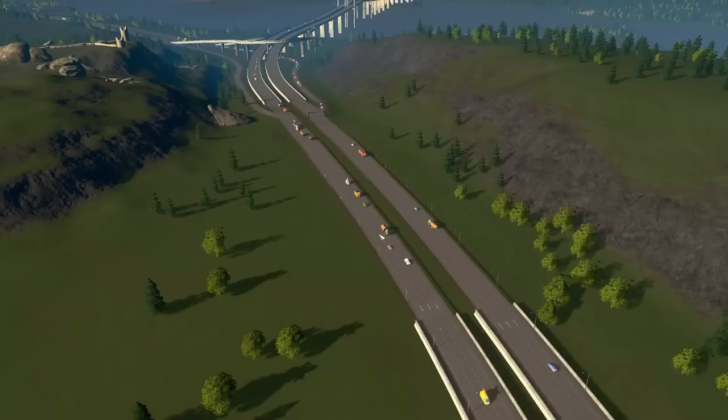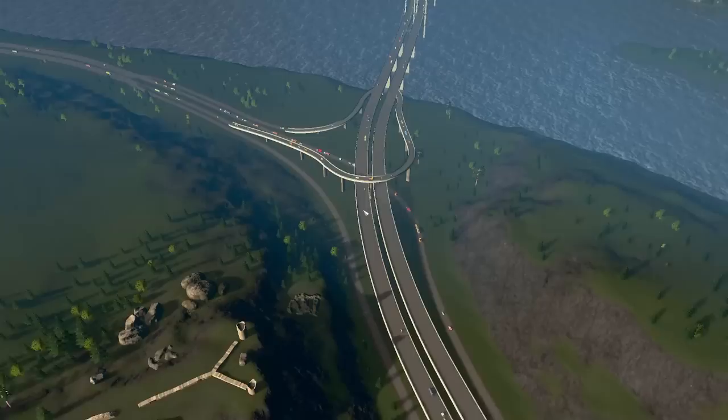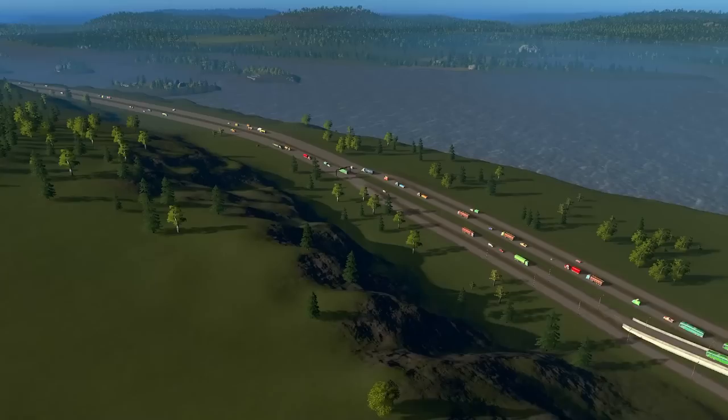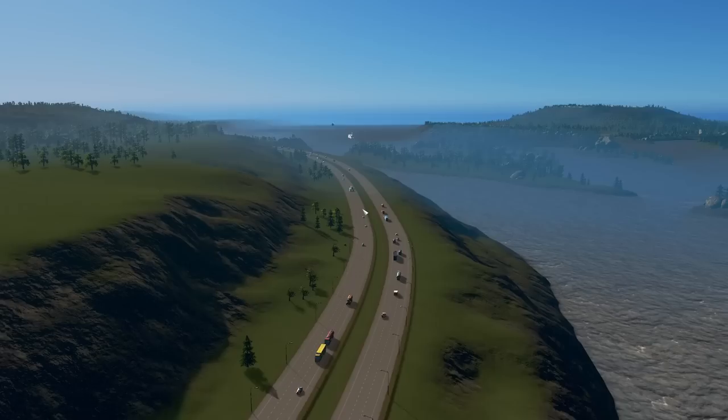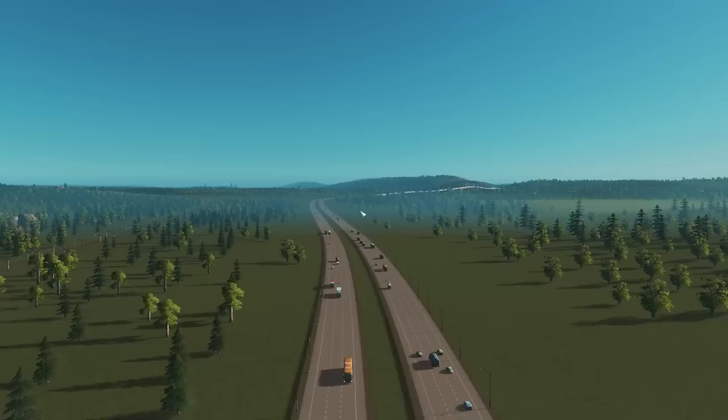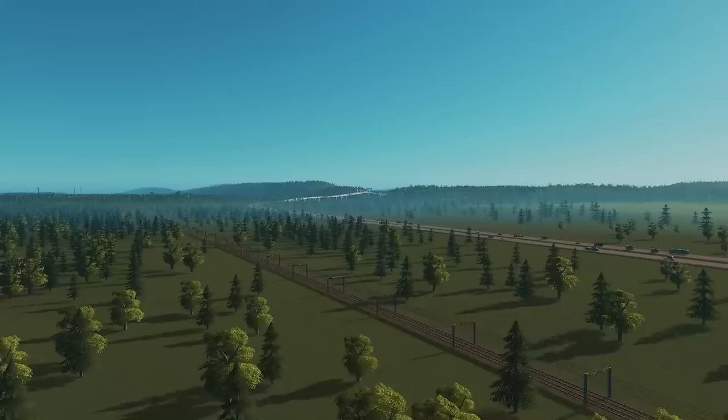The entire highway network is kind of terraced up against this river, encompassing all this land. The networks here are quite cool — a lot of it goes into bridge and then back to land, and then we get some very big custom Y interchanges on the highways. It's nice to see this level of infrastructure effort coming into Colossal Order maps now. We then arrive at another really big Y intersection on the highways which feeds your starting tile up on this hill.